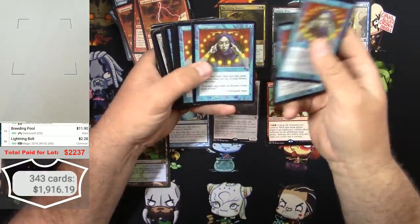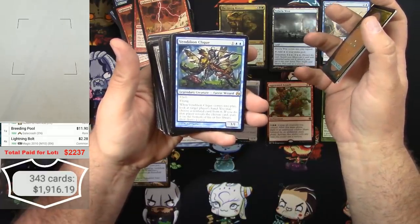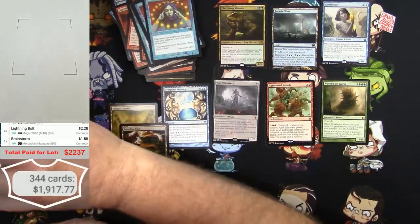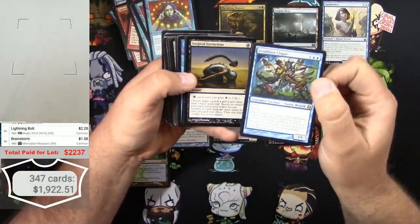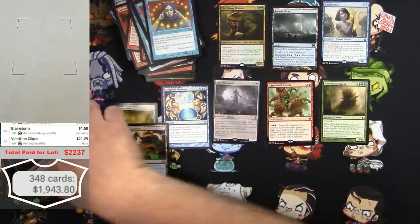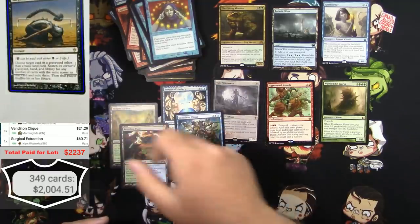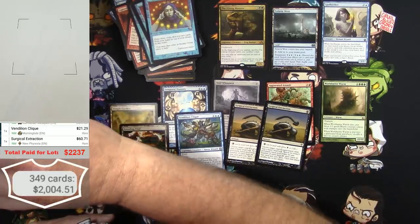1-2-3-4 of those Vendilion Cliques - or is it Vendillion? Not sure, but that's great. Brainstorms - 1-2-3-4 of those. Oh sweet wow - Vendilion Clique is a good card but Surgical Extraction is even better. $20 bucks there. Oh my gosh, 2 of these - well these have spiked recently up to 60 bucks times 2.